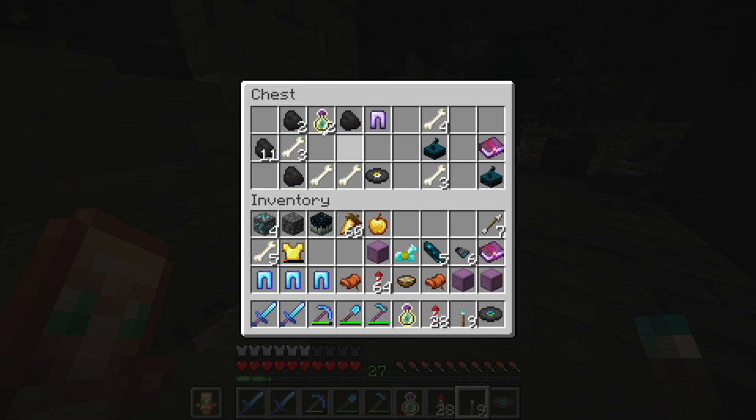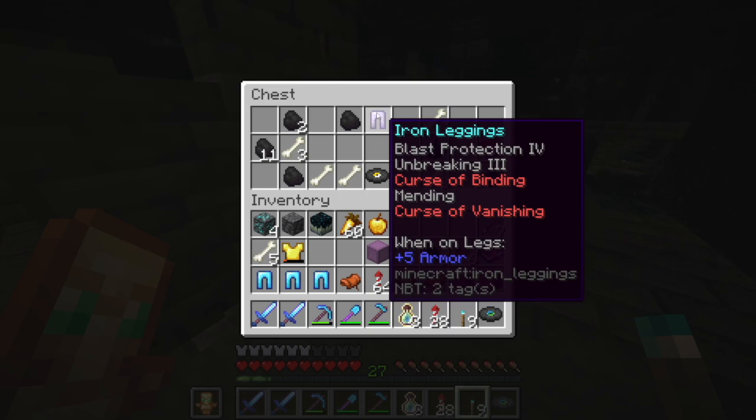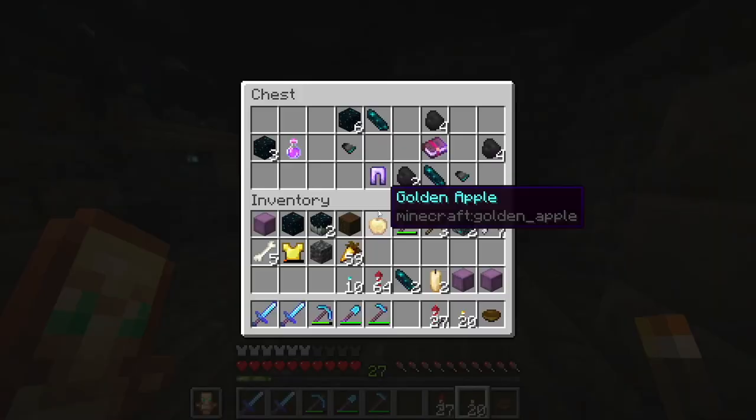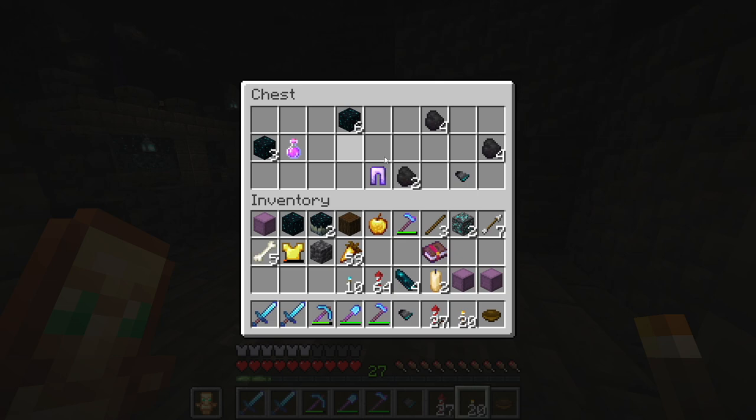Music discs, more enchanting bottles. Ah yes — Curse of Binding, Curse of Vanishing, and Mending. Good luck breaking those. I'll refill the pickaxe a bit more. Swift Sneak 2 — oh, that's close, but still not what I want.